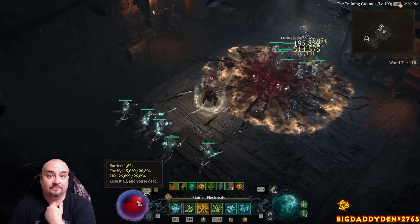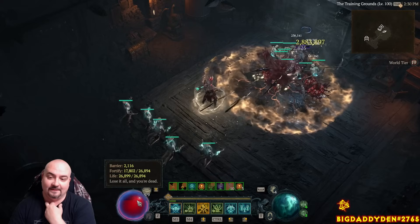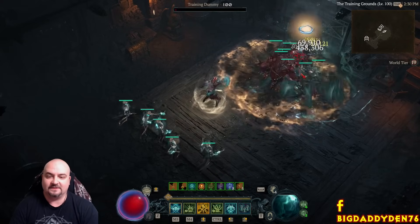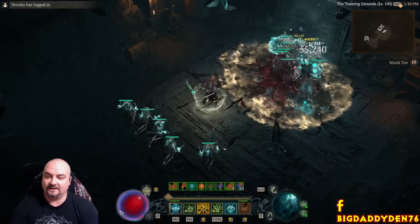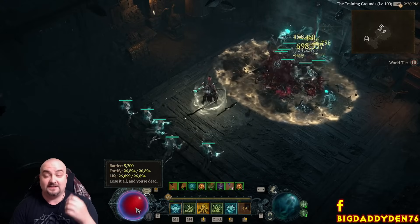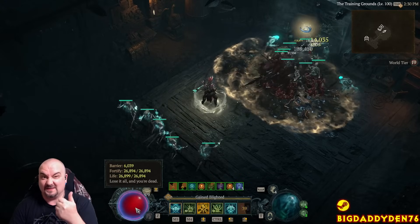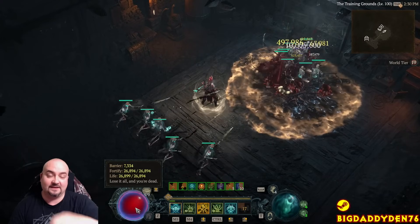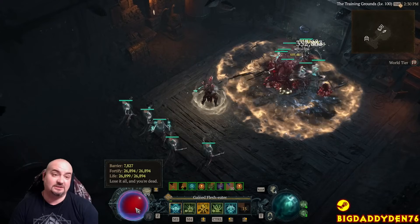Watch - no barrier, pets start attacking, and the barrier goes up automatically. There's already a thousand barrier - you always have barrier on all the time. It lets you run through content so much easier. You can speed it up further with Corpse Explosions and it just flies up. You have automatic barrier generation in this build all the time.